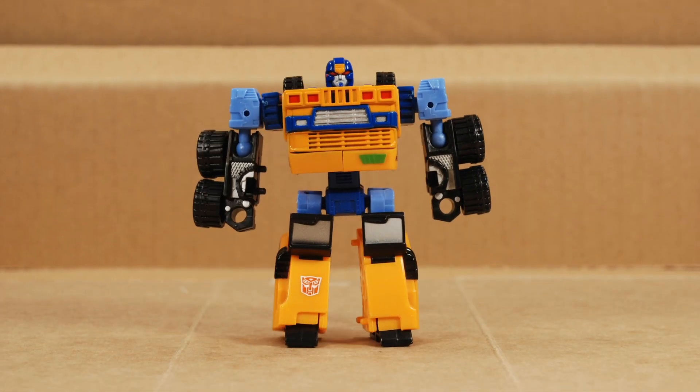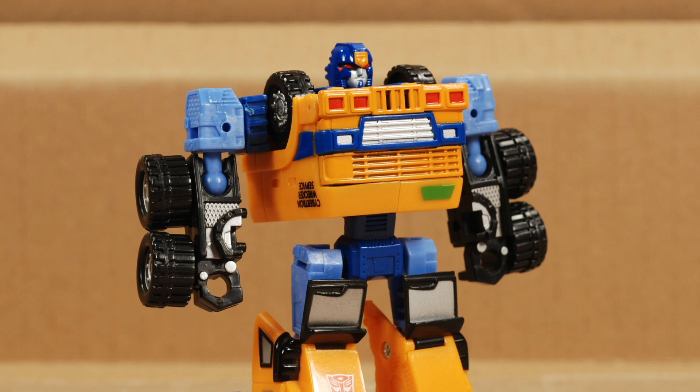I feel like this guy has a bit more paint than his moldmates — well, at least thicker paint. The chest grill is blue plastic that's been painted with thick orange paint, some silver, a little red, and topping it off with a small patch of green. I don't understand the green — there's no green anywhere else on this guy. What's up with the green?